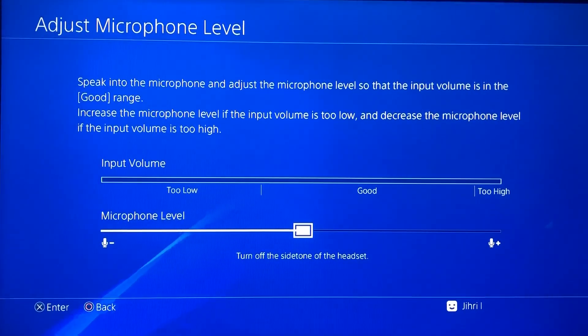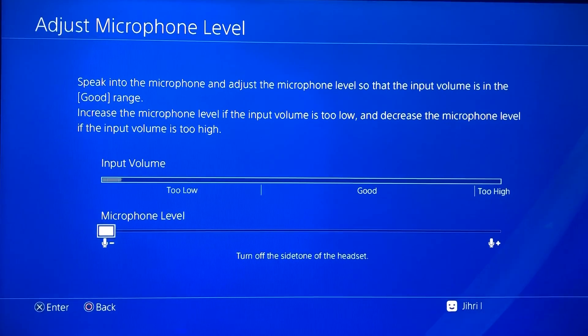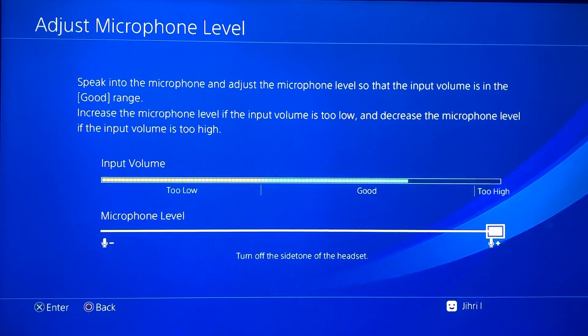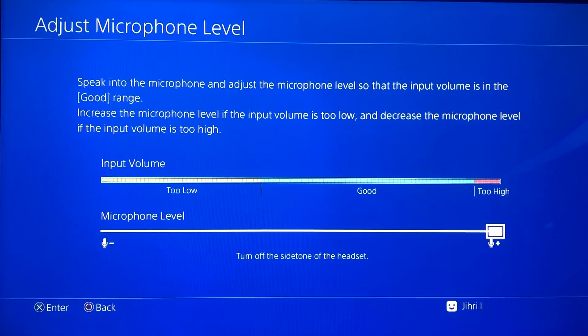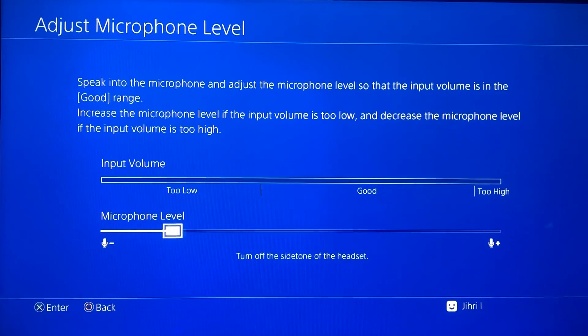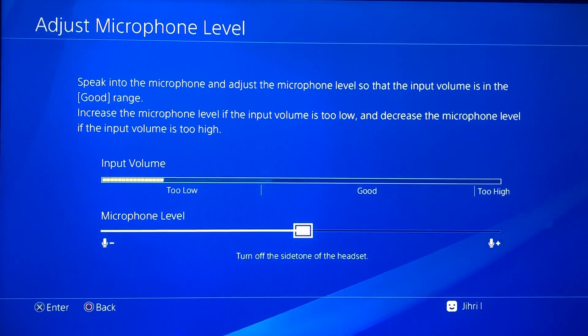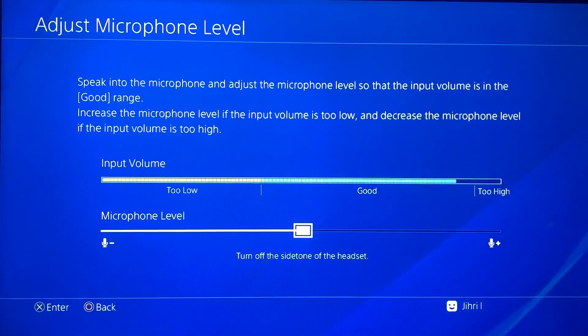Now you want to click on Audio Microphone Level. As you can see guys, you can change your voice here. For example, if you want a really low voice that people can't hear or almost can't hear, you want to go here. If you want a really high voice, you want to click on this. By the way guys, this is a little bit too loud.